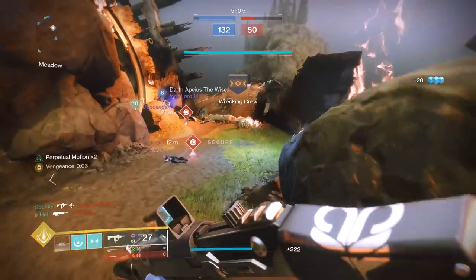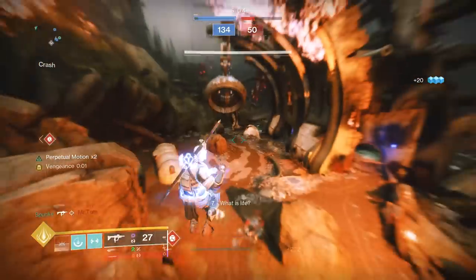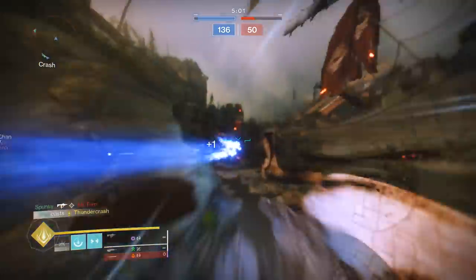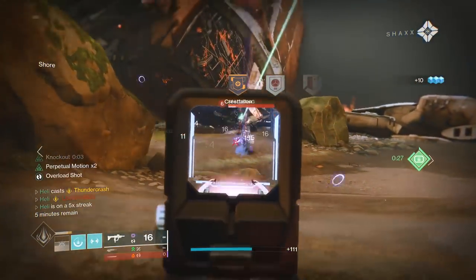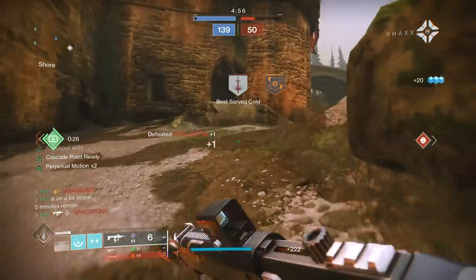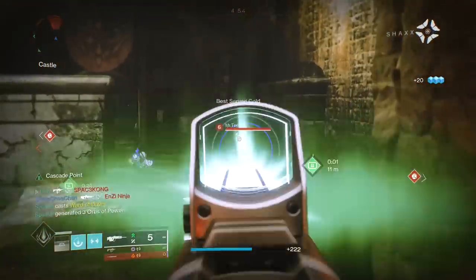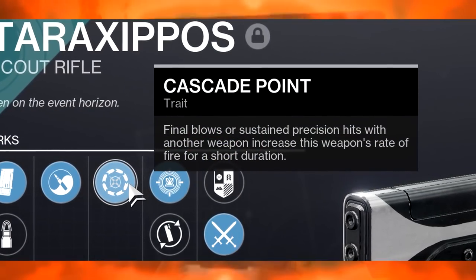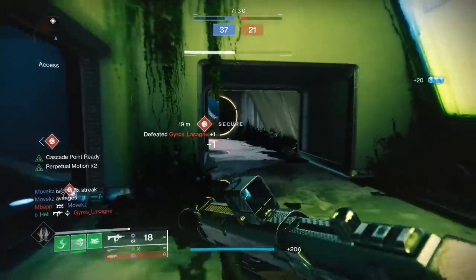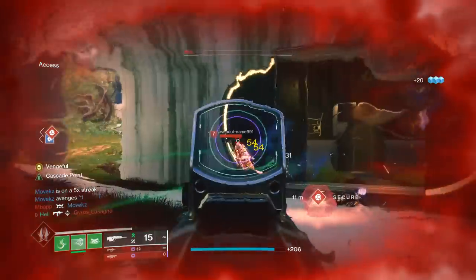So don't you worry, Benjamin from Oregon. Calm your Oakleys. I'm sure there's already been like 100 other people making videos on this. Now, Cascade Point: final blows or sustained precision hits with another weapon increase this weapon's rate of fire for a short duration. So basically, get a kill or precision hits with another weapon and you can switch to the weapon with Cascade Point and enjoy a faster rate of fire.